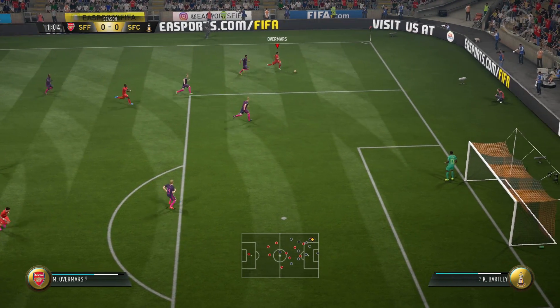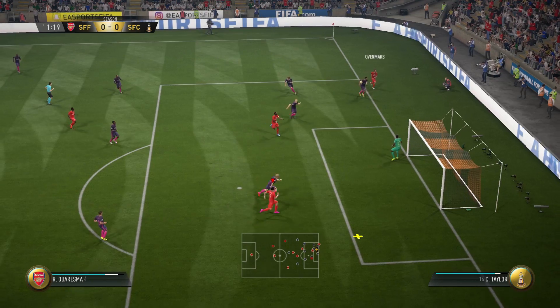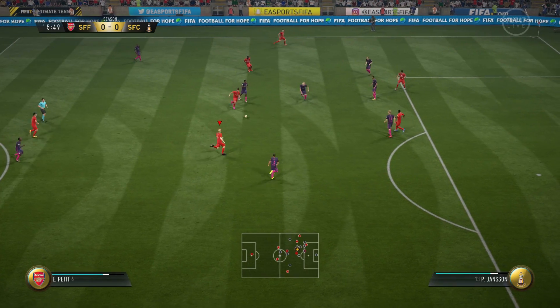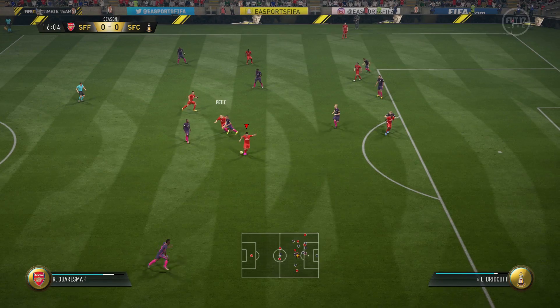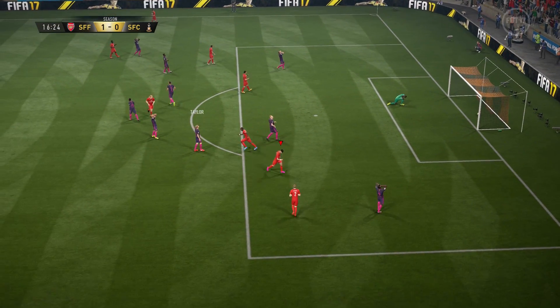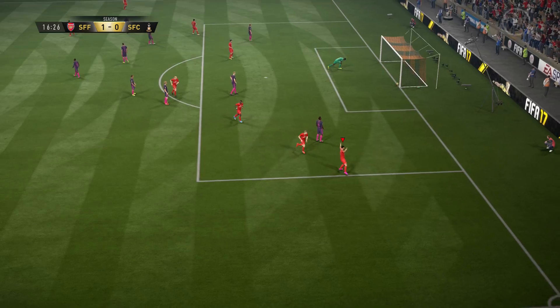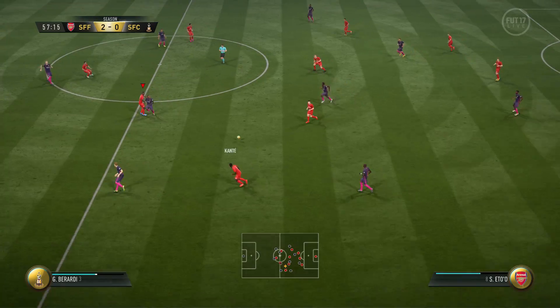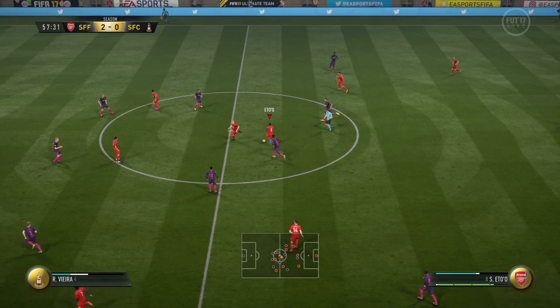Some of his skill attributes that stood out: the 91 ball control was great. Combined with his 97 dribbling, he's brilliant to run at defences with. He's got 99 crossing and 99 curve, so his deliveries are absolutely brilliant. As you saw at the start, he got plenty of assists and that's the reason for it — his deliveries and passing are all absolutely brilliant.